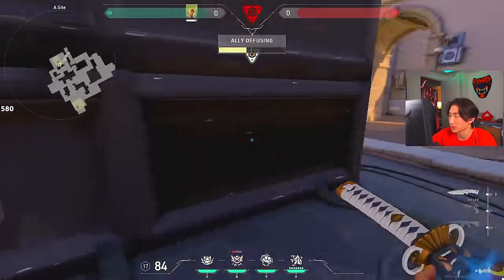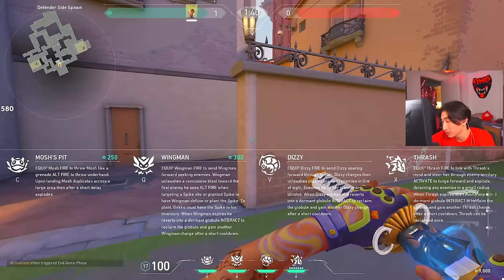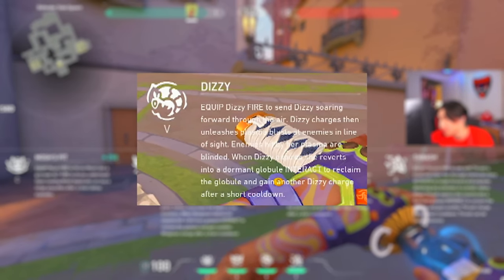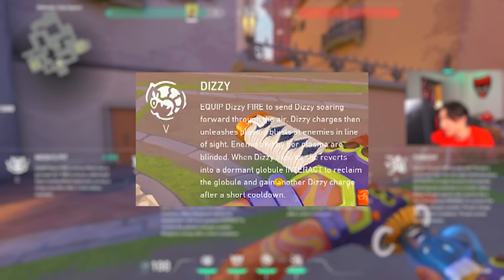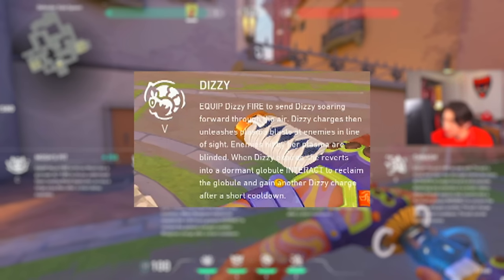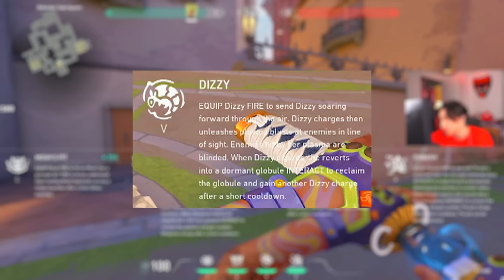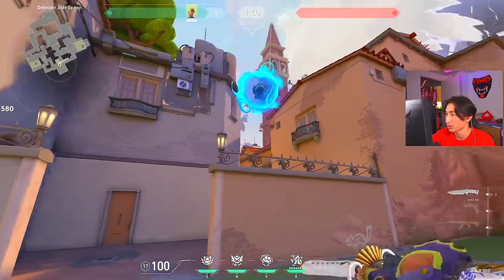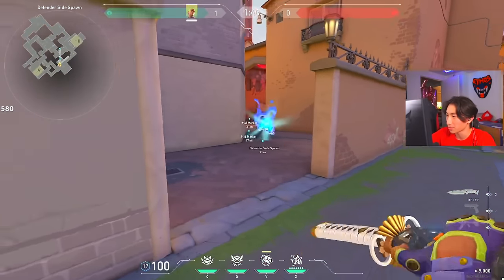Next ability is Dizzy, your signature. Equip Dizzy, fire to send Dizzy soaring forward through the air. Dizzy charges then unleashes plasma blasts — I like to call them 'goops' — at enemies in line of sight. Enemies hit by her plasma are blinded. When Dizzy expires she reverts into a dormant globule; interact to reclaim the globule and gain another Dizzy charge after about a 10-second cooldown.